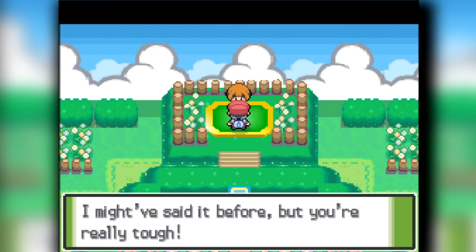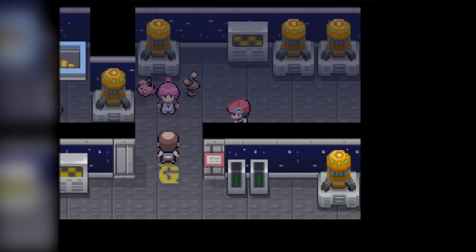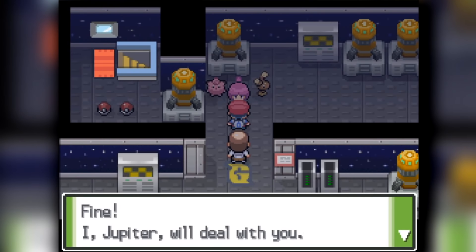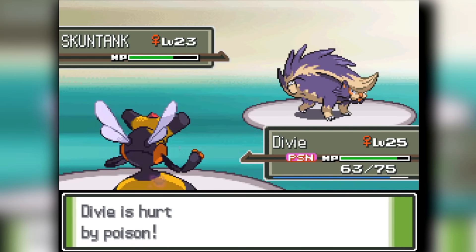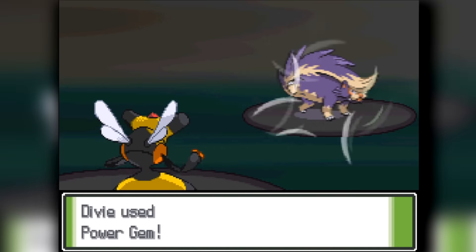From here we head into the second mini-boss, which is Jupiter. Jupiter actually knocks us out — we lose to Jupiter the first time. She crits my Vespiquen and we go down, and nothing else can really survive. The second time we come around, we beat it very easily because Vespiquen doesn't get crit.